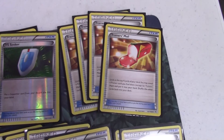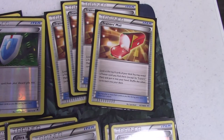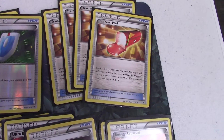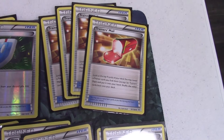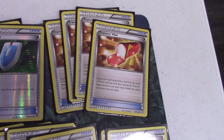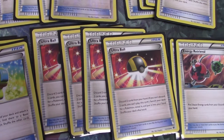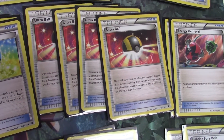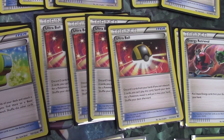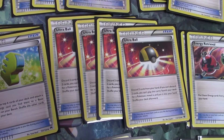My next card is Trainer's Mail, an amazing card that lets you look at the top four cards of your deck and grab a trainer. This is really good because you can grab a Max Elixir, Ultra Ball, or VS Seeker — VS Seeker to grab a supporter, Ultra Ball to grab a Hoopa, and Max Elixir to get the board set up. The next card is Ultra Ball, which lets you discard two cards from your hand and take any Pokemon from your deck. This helps with discarding fire energies for Power Heater and grabbing Hoopa to set up quickly.